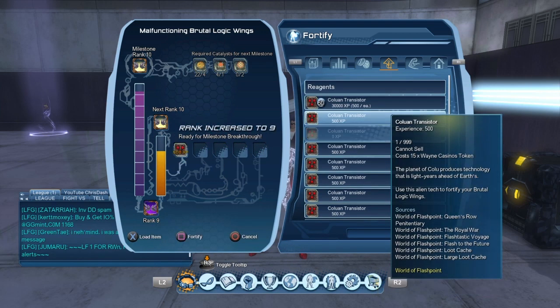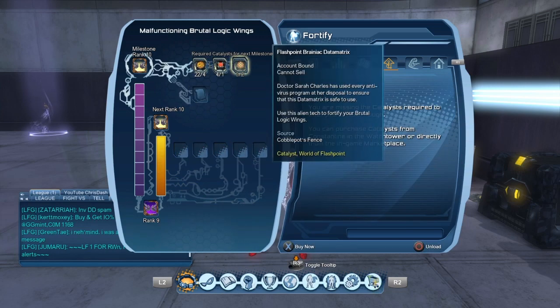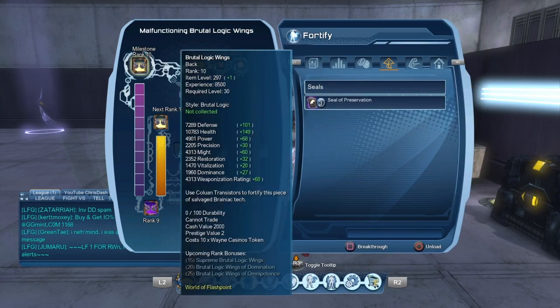You're going to need a lot of components — Flashpoint Brainiac Data Chips. You need a lot of these components. You also need a Transistor, an Overseer, and Brainiac Drone components.